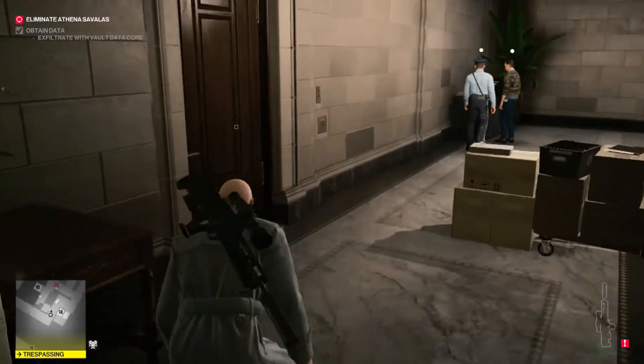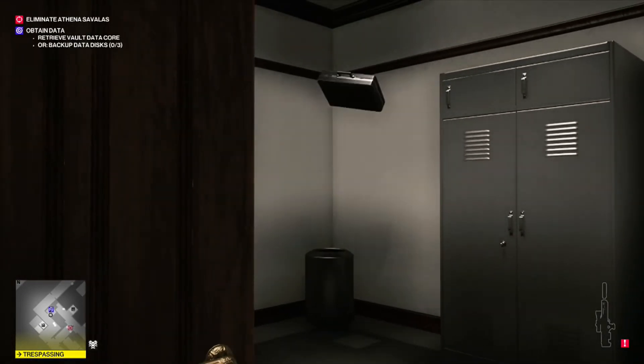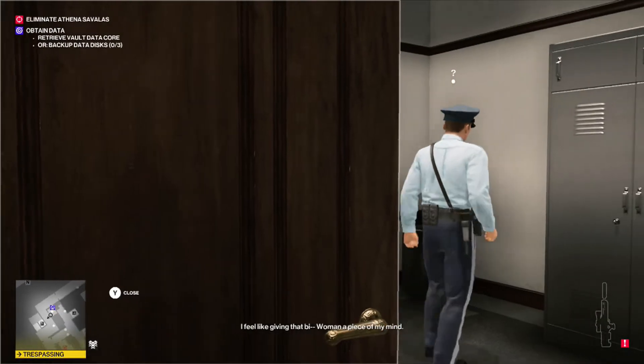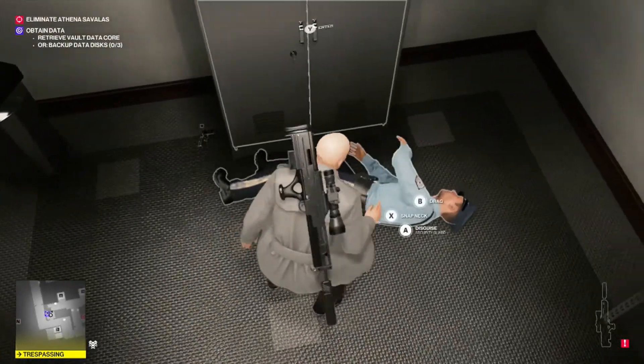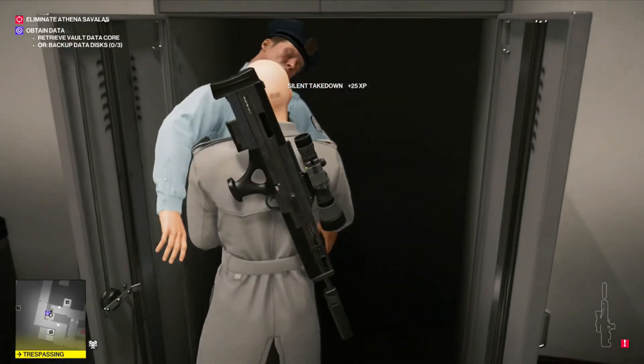At this corner you're going to want to wait for the security guard and the guy in the sweater to be looking over in that area. Head into this room, throw the briefcase over in that corner, and eventually the security guard will come in — knock him out and hide his body. Then wait for the sweater guy to be looking away again so you can get out of this room and continue upstairs.